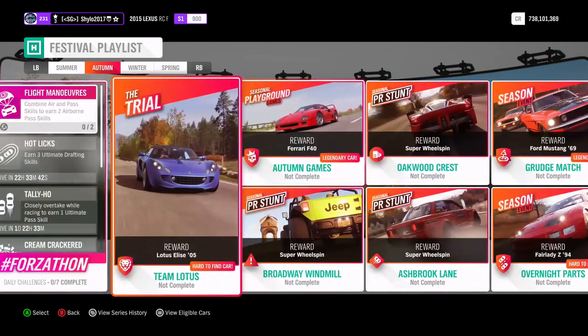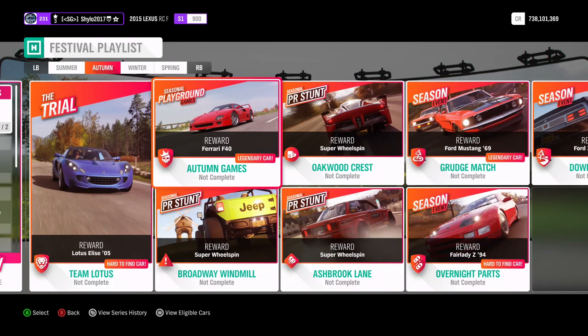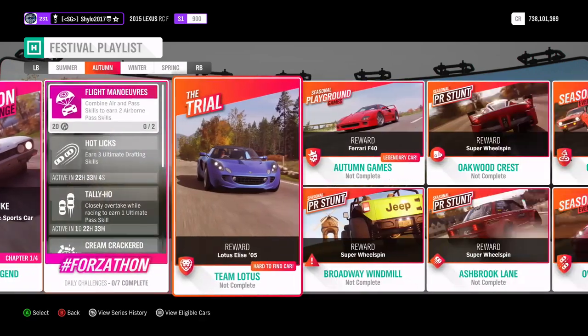Other rewards you can get this week: from the Team Lotus Trial you get the 2005 Lotus Elise — quite a nice convertible to drive around in, though it is autumn now so you'll have to wait another three weeks for summer. For the Autumn Games you get yourself a Ferrari F40 — I'm fairly confident that's in the auto show, but you don't have to win the Games so you may as well do it. The three stunts will get you a Super Wheelspin as usual.